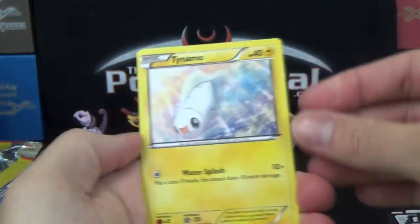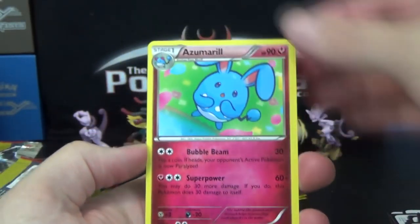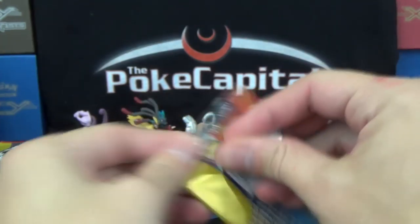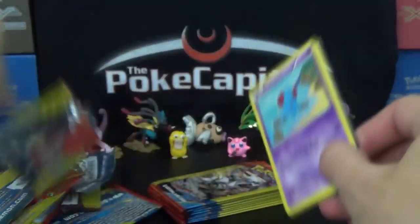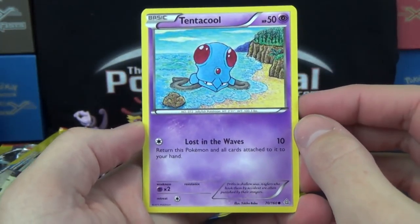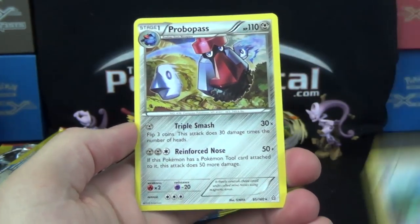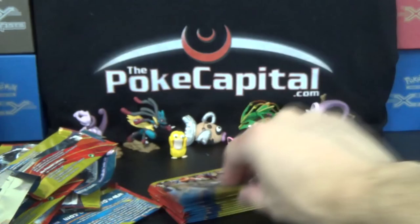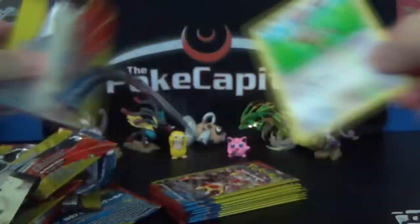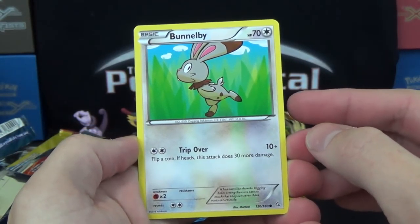I'm hoping we get at least one more Ultra Rare in this box. For what we got overall, we got the same number of Ultra Rares as we had in our Roaring Skies box — not too many, but at least our quality has been good within the Ultras. If you didn't see the Roaring Skies box, definitely check that one out as well. Tentacool! Nidaqueen! And a Probopass Rare! More Non-Foil Rares. A lot of Rares we've gotten in this box have either been Non-Foil Rares or Reverses.